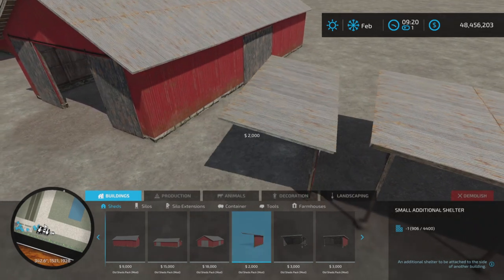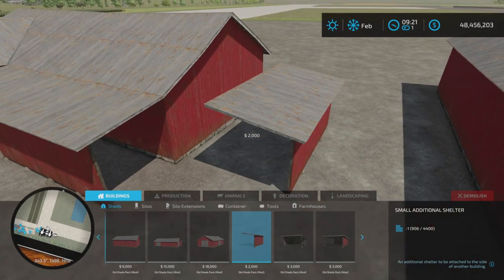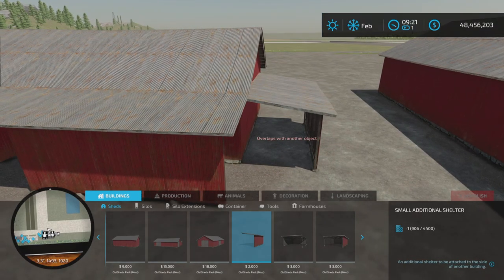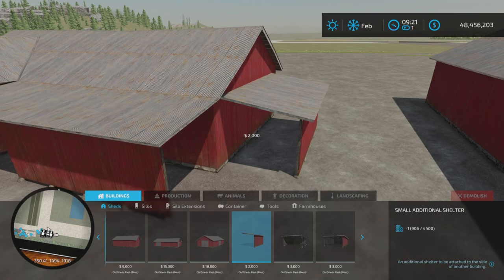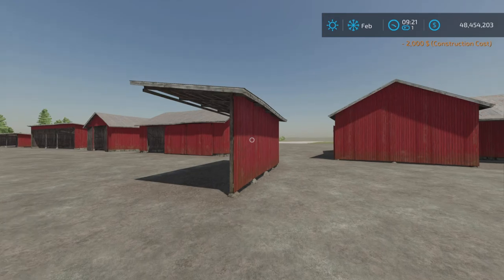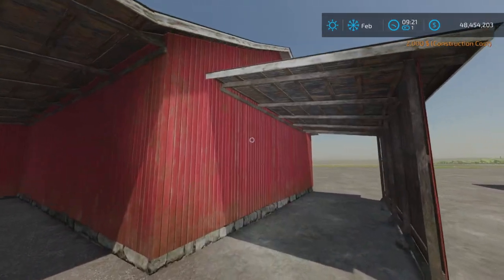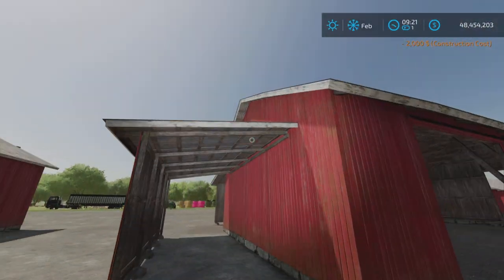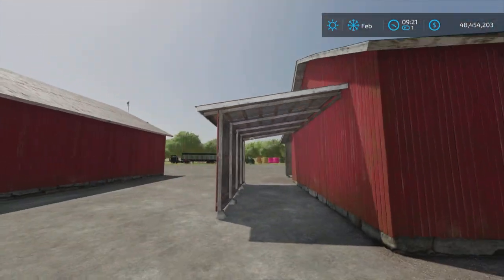Then we have three of these, which look to me like something you can add on to the side of one of these sheds, or any building for that matter. If you go with toggle free mode, you can probably line that up right about there. And that actually looks pretty good — couldn't have done it better myself.